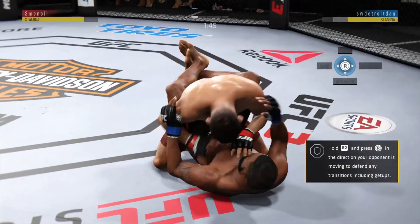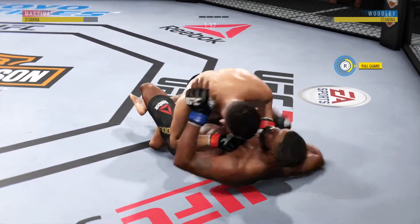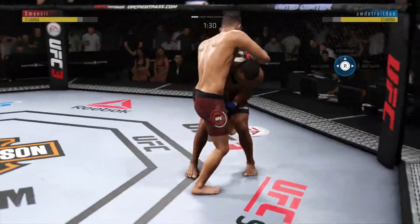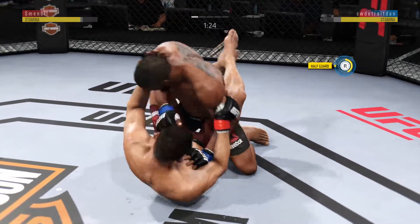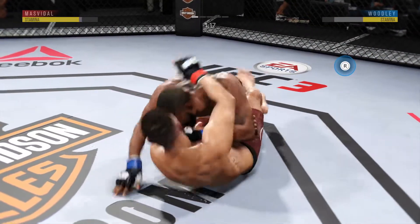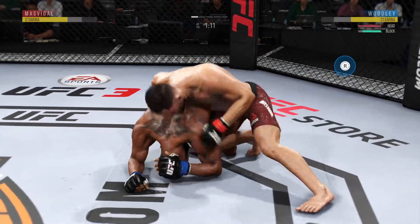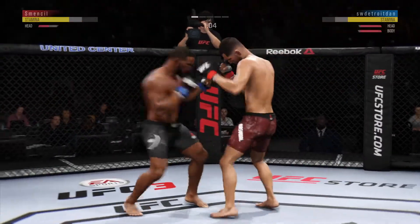And winds up in guard. Excellent movement and transitions here on the ground. Staying busy. He's back in the guard, and he winds up on top. Taken down by Woodley. Look at this reversal — game break, gets back up. That did not take long.